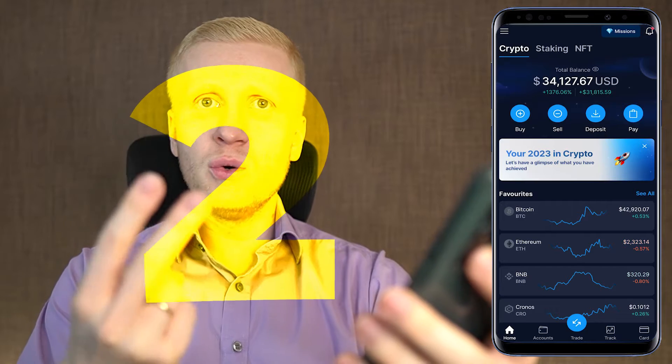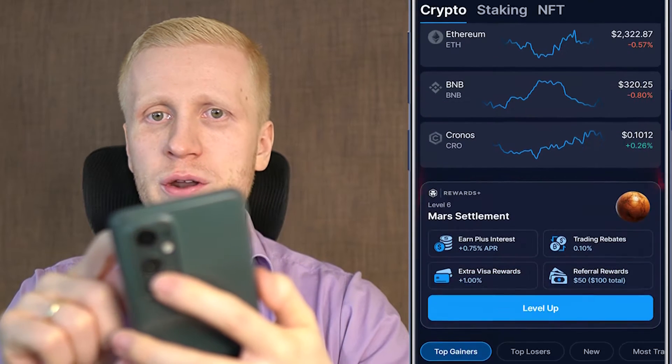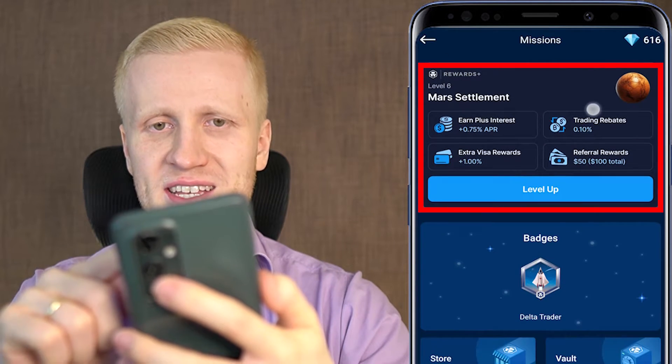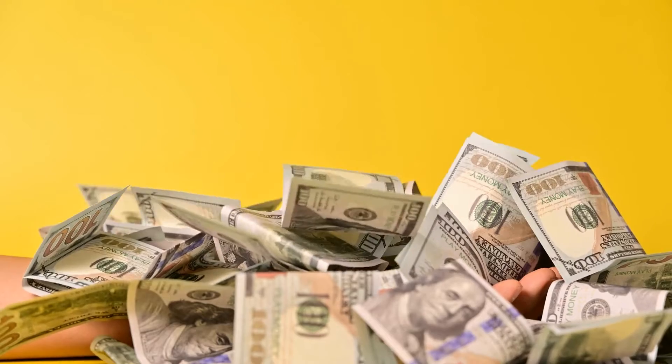Once you are inside the app, you can find Rewards Plus in two different ways. First, you can simply scroll down and you will see Rewards Plus, or you can click Missions and see Rewards Plus there as well. As you can see, this gives you four different benefits — in other words, you earn more money in four different ways.